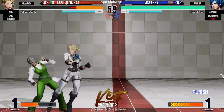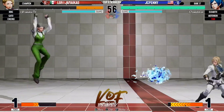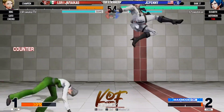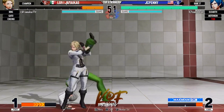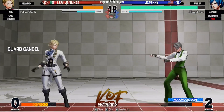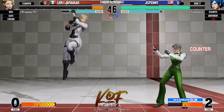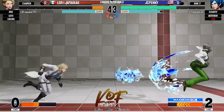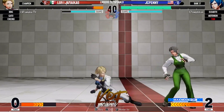Moving on to round two, we do have Elizabeth versus King here — a little bit trickier to deal with now since Elizabeth does have Reflector, but let's see how this gets handled. Nice anti-air reflect! Anti-air trap shot — just able to go ahead and answer back. Yeah, keep Elizabeth back out, absorbing some venom strikes.